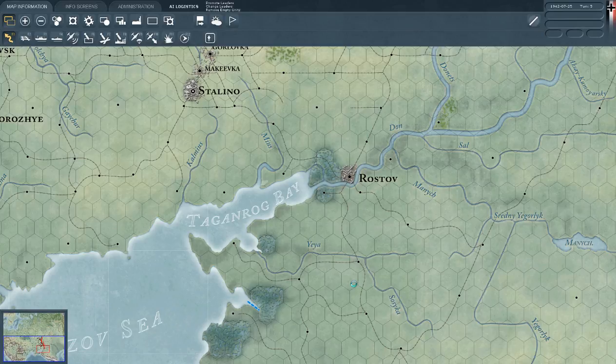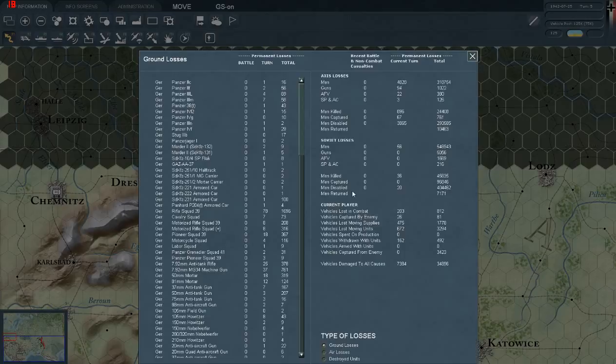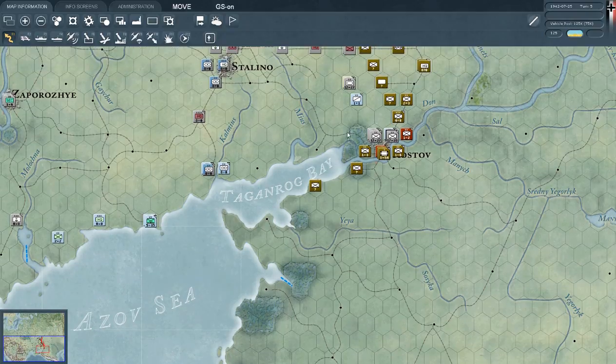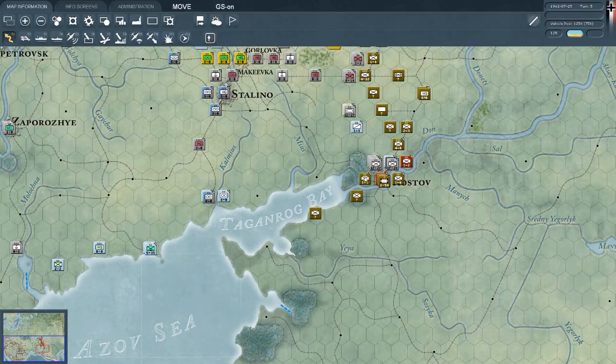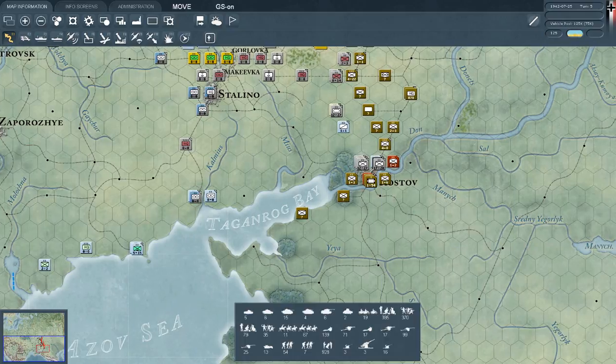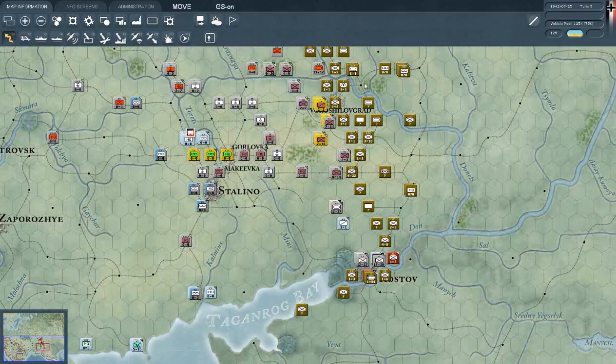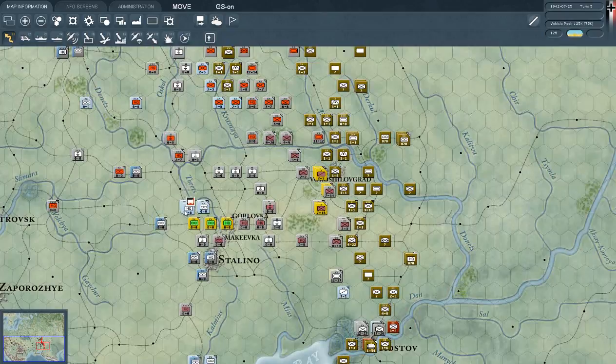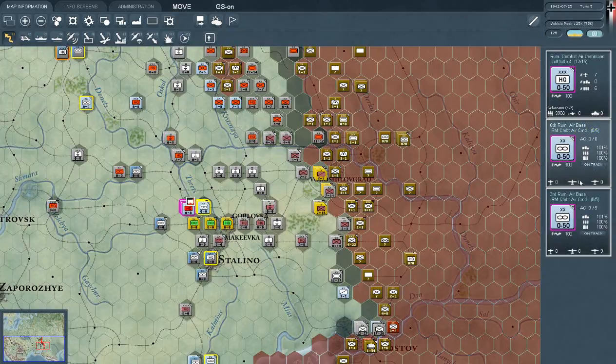This is all one big distraction — we want to go to Baku, and if all those units are not down there then that's fine. Let's look at the southern sector. Oh, they actually can go into that corner — those little pieces of work. Now we have to commit some sort of battle group there; I hate that.